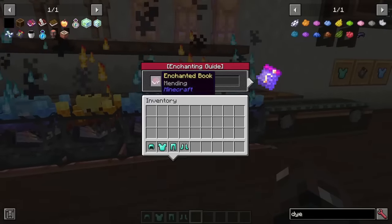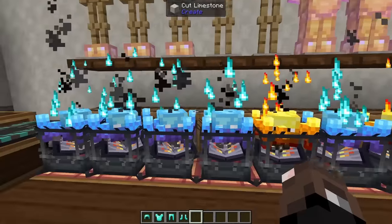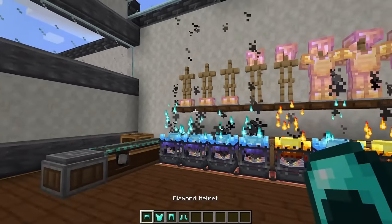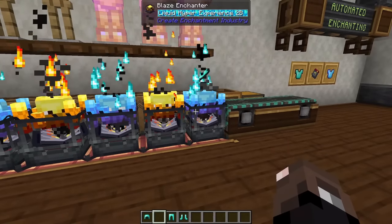Each of these Blaze Enchanters has a specific book we want to put on our armor pieces. We've got three with Unbreaking 3, Mending, and Protection 4, which we want on all armor pieces. We've also got Aqua Affinity and Respiration for our helmets, then Soul Speed, Depth Strider, and Feather Falling for our boots. Starting with our chest piece — when we throw it on, it'll first get enchanted with our Unbreaking 3 book.